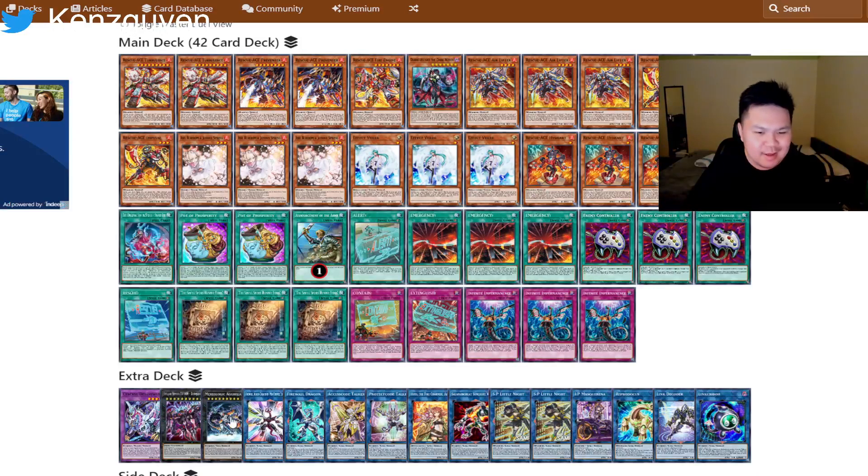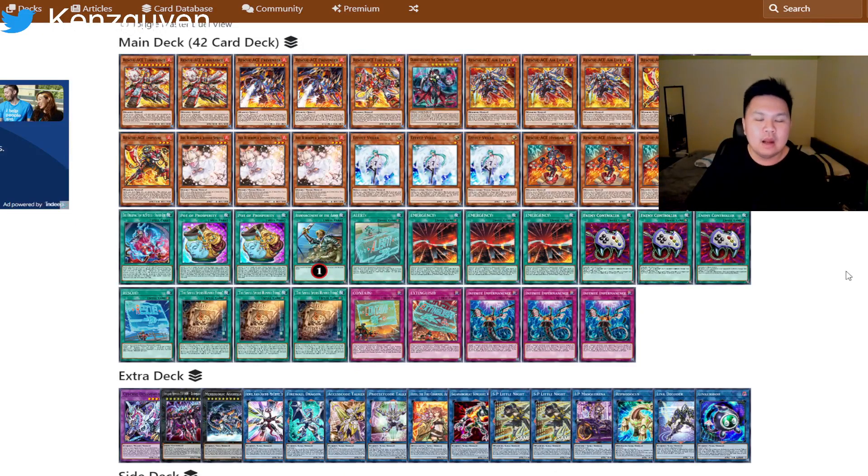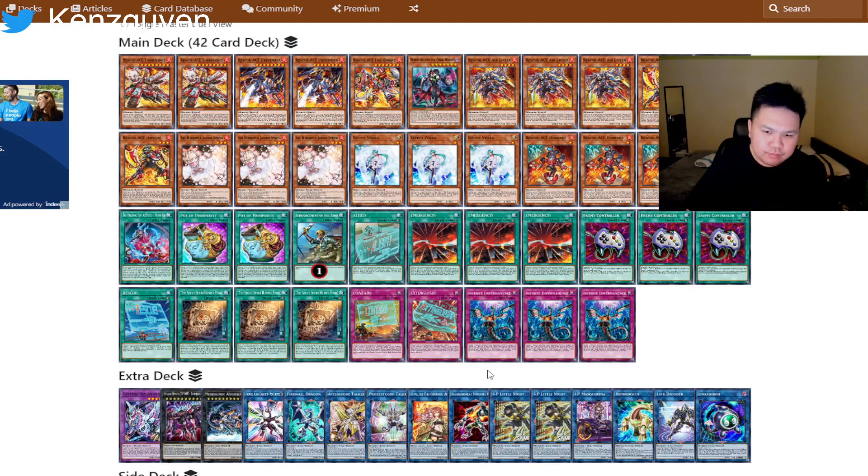However, as you guys can see, this takes up six or seven slots in the extra deck to play. Originally I thought Rescue Ace had so much extra deck space, but I do think at some point in a long tournament that's going to catch up to you when you want to play other tech cards in the extra deck but don't have that versatility. Also, while the new Firewall Dark Fluid is really good, it's not an Omni Negate — that's one of the things that's a bit concerning.